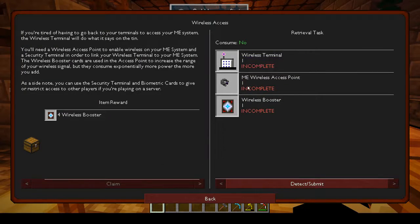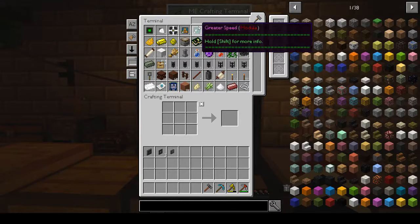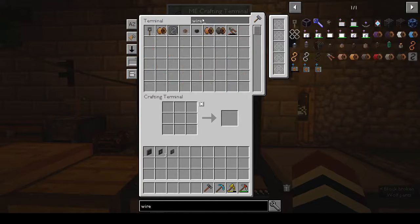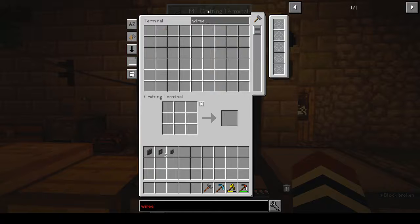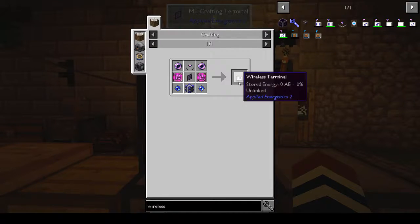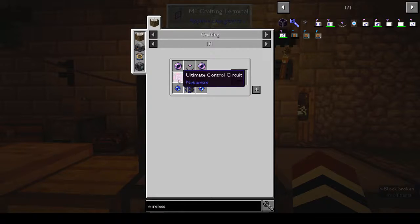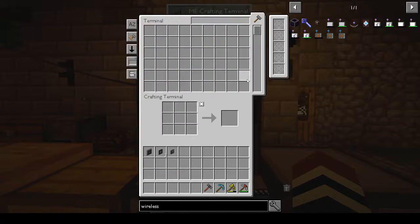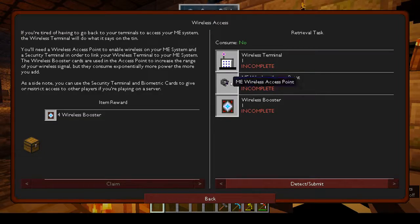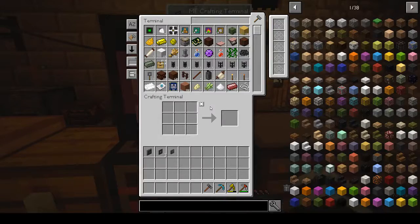Wireless access - let's see how much of this we can make. For the wireless terminal we need Mekanism, so that isn't going to happen. That's one less thing we have to do. Right - growth chamber, let's do that instead. That was a very quick and easy decision.